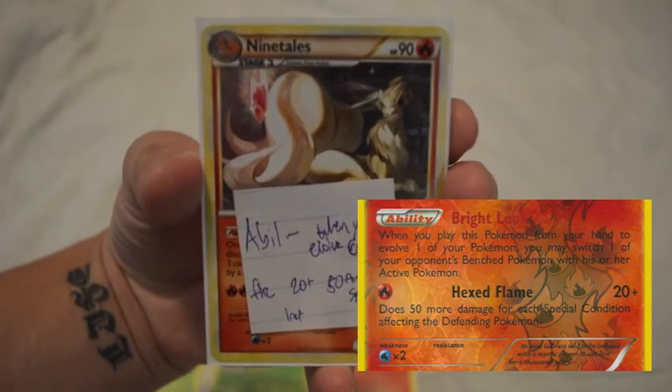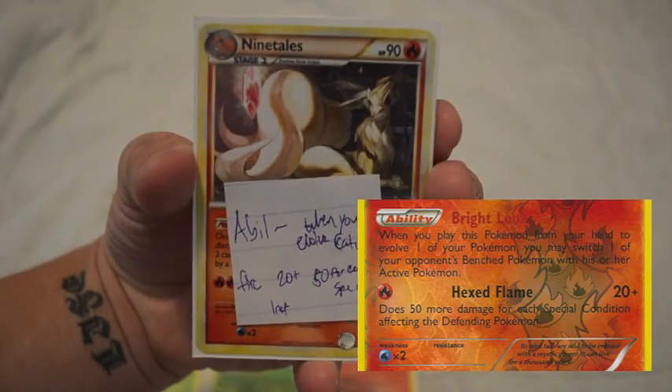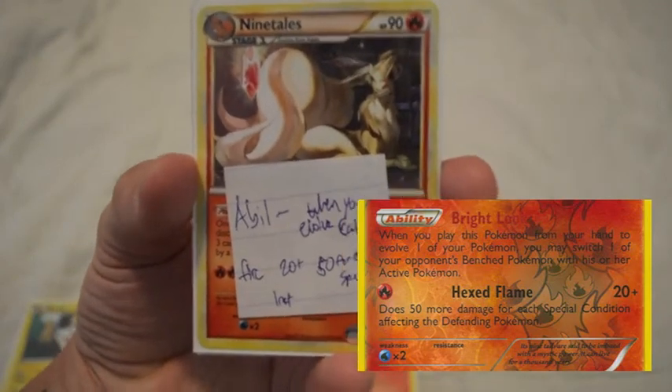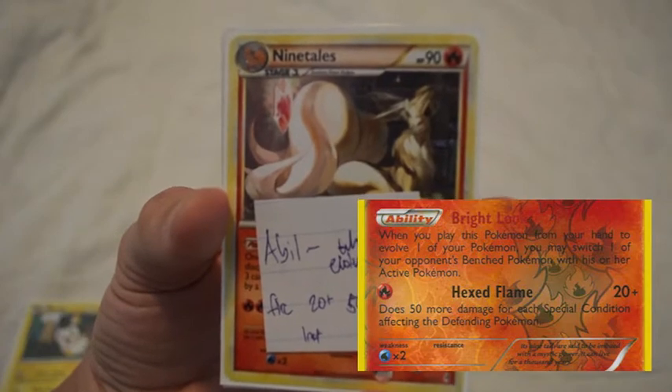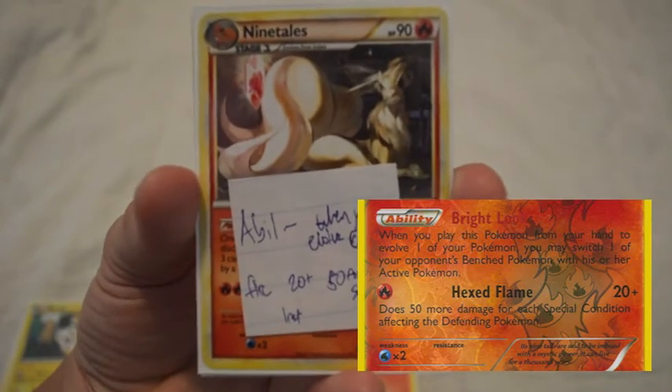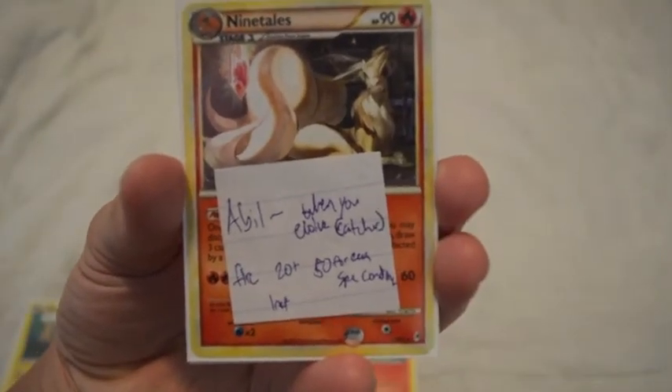This is a proxy but it's supposed to be Ninetales from Dragons Exalted. What the ability says is when you evolve your Vulpix into Ninetales, it's pretty much like a Pokemon Catcher, so you can pick which Pokemon your opponent brings up. The attack is for one Fire Energy — it does 20 damage, but then it does 50 damage for each special condition on the defending Pokemon. So what you're trying to do is get Foongus and Amoongus out. Once you get an Amoongus out, it'll have two special conditions on it, so once you hit with Ninetales, it'll hit for 120 damage because of the two special conditions.